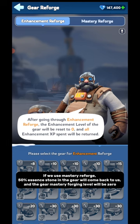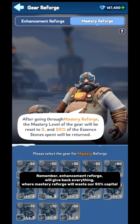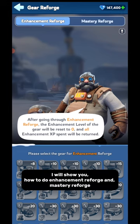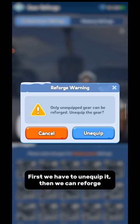If we use Mastery Reforge, 50% of the Essence Stone used in the gear will come back to us, and the gear Mastery Forging level will be reset to 0. Remember, Enhancement Reforge will give back everything, whereas Mastery Reforge will waste our 50% capital. Also, if any gear is equipped by a Hero, we cannot Reforge it. We have to unequip it first, then we can Reforge.